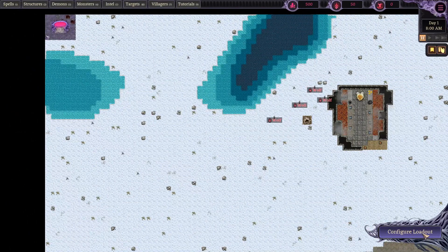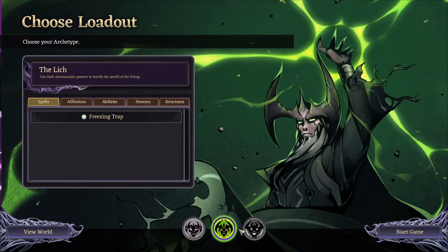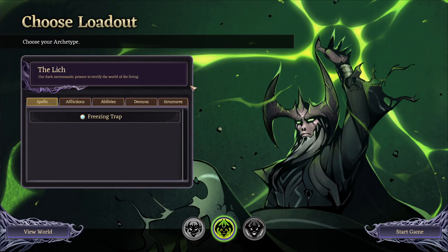Now let's hit the configure loadout button so we can meet our dark lords. Ruinarch has three different subtypes available, and all three are really fun. First is probably the most basic: the Ravager. The Ravager is your basic blow-them-up, destroy everything, blast everyone, let God sort them out later. This is not a subtle character - they want monsters building up back at home to protect their portal.